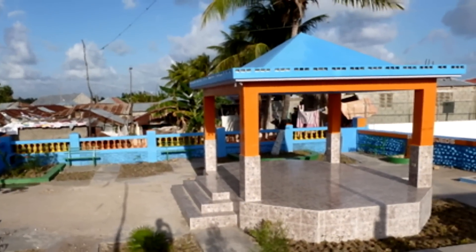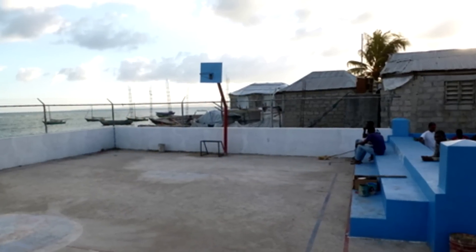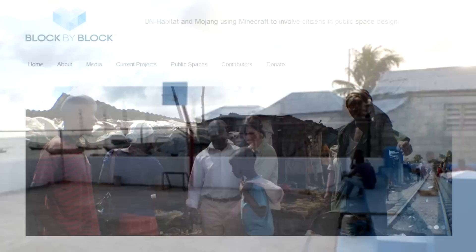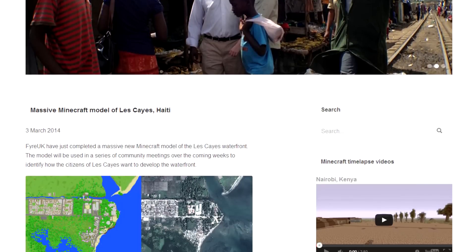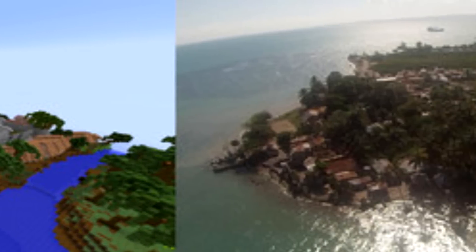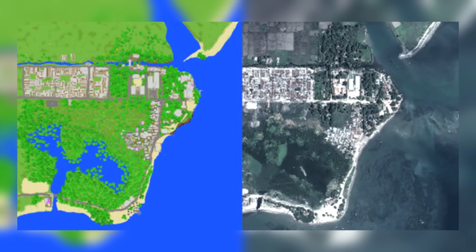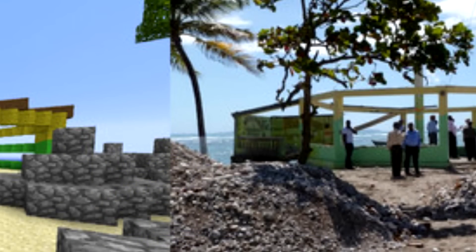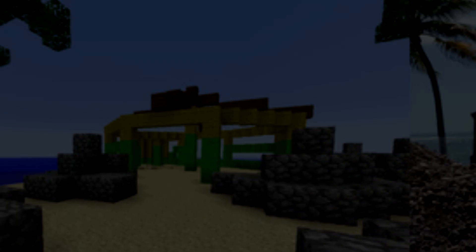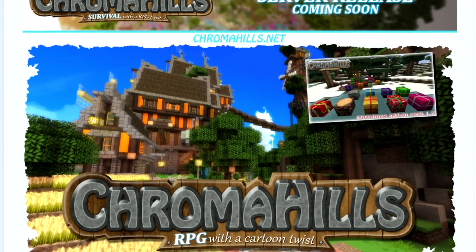Last week we talked about the work that Block by Block are doing in Haiti, exploring ways to work with the community and with Minecraft to develop the local infrastructure. FireUK, those bastions of building, have just completed a huge model of the Lacasse area to help in community meetings. The project is still undergoing, but we're so excited to see the work that Minecraft and Block by Block are doing to help. We'll leave a link to the pictures down below.